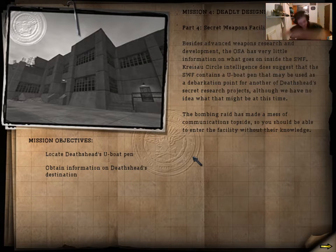Good evening, my test subjects, and welcome to another episode of Return to Castle Wolfenstein — not Escape, Return — and we're going to be doing part four of the secret weapons facility.